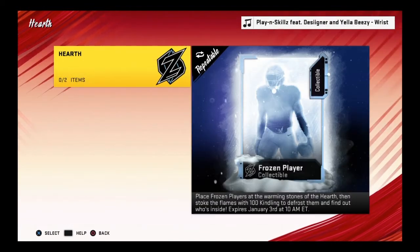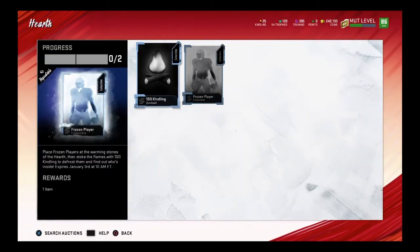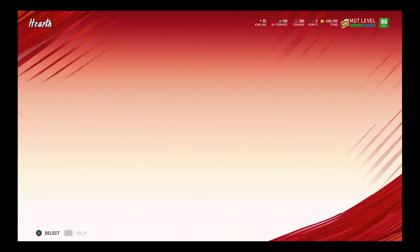The next thing is the Hearth set. Remember that Frozen Player collectible from the solo challenge? This is where it goes. If you get 100 Kindling and the Frozen Player collectible and put them into this set, you get a player that will defrost with the 100 Kindling, and then you'll find out what player is inside the collectible.